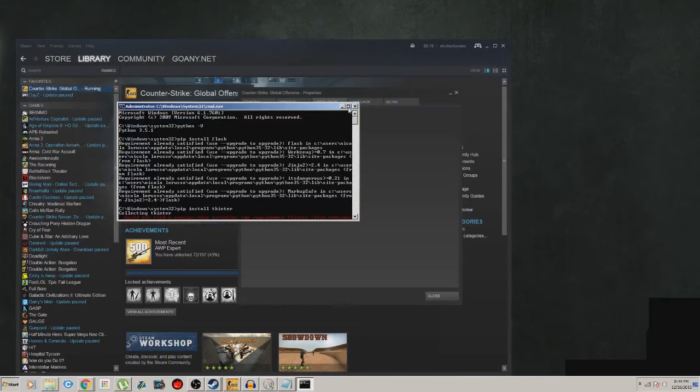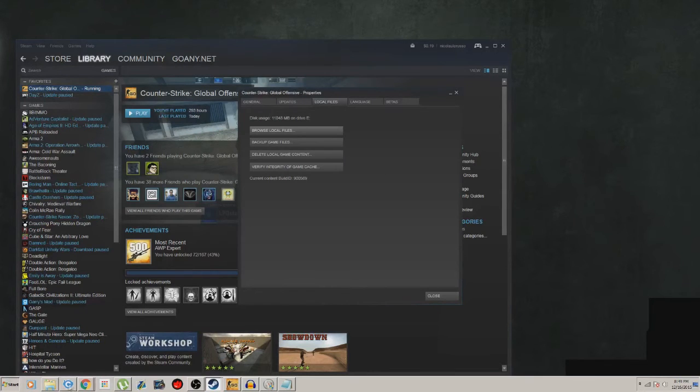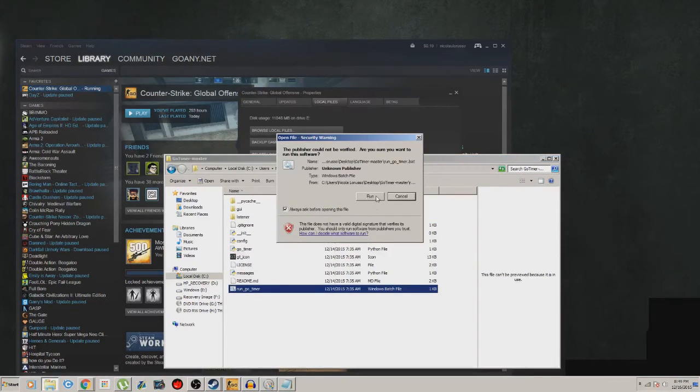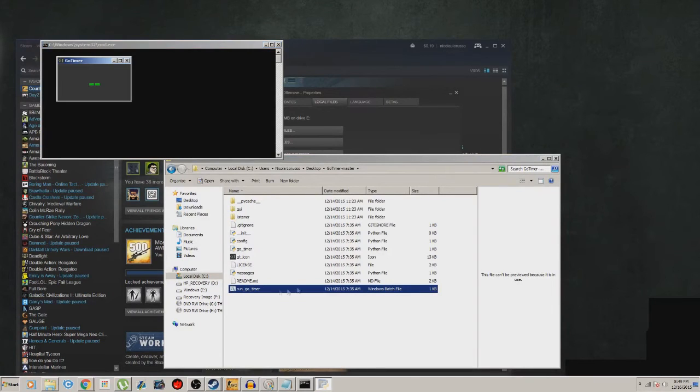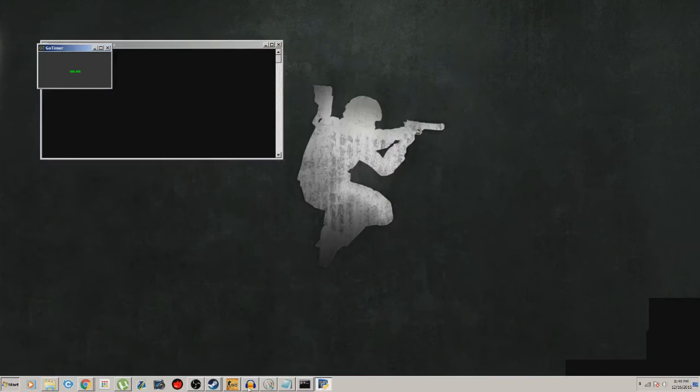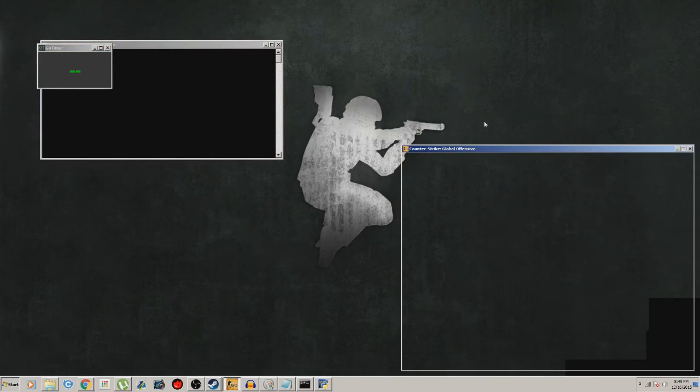Next, you just have to run the GO timer. Go ahead and close cmd, then run 'go_timer.bat' — the bat file here — and it will run the Python script for you. You'll get this little box here. Don't close either of these windows or it'll close both. Minimize them and pull up CS:GO to see how this works.